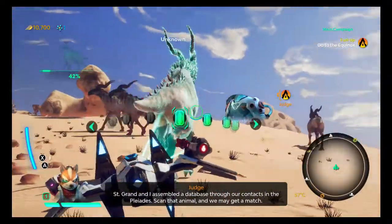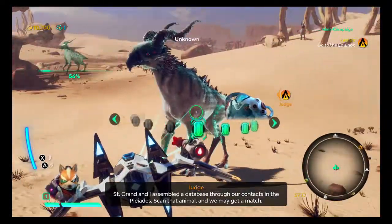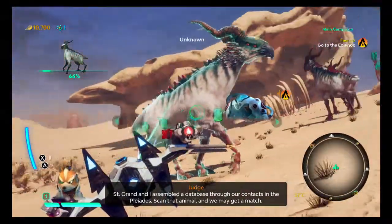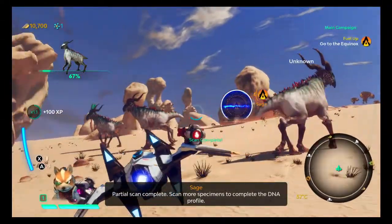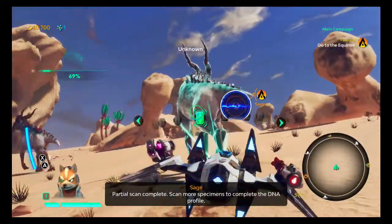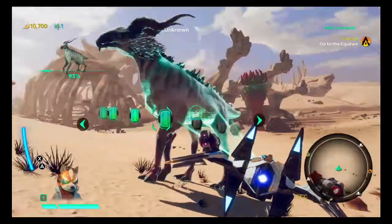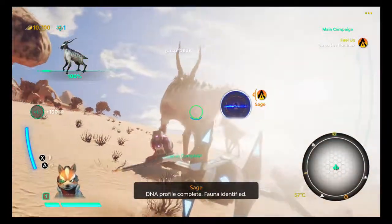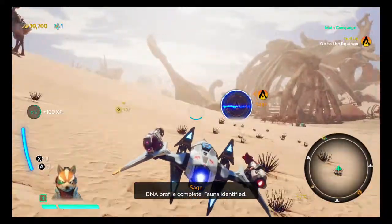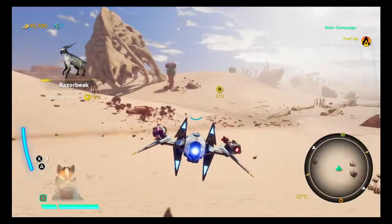Nothing like that on Corneria. St. Grant and I assembled a database through our contacts in the Pleiades. Scan that animal and we may get a match. Partial scan complete — one more specimen to complete the DNA profile. Got it! Razor beak — sweet!